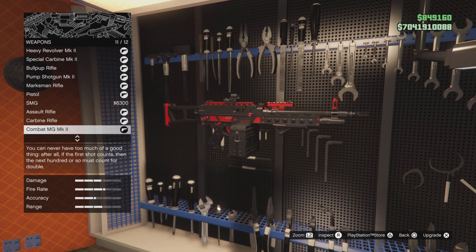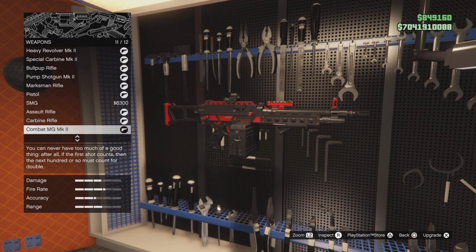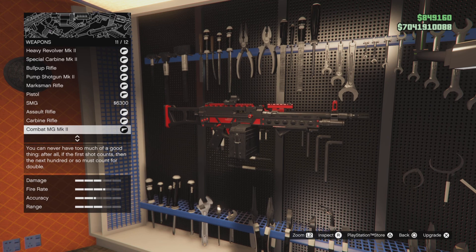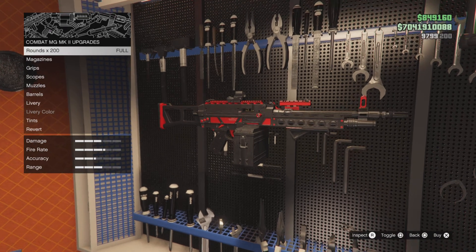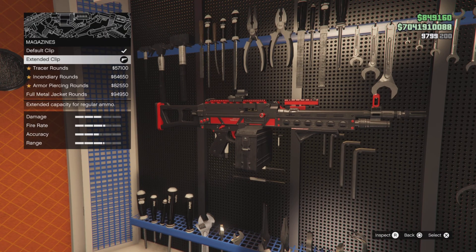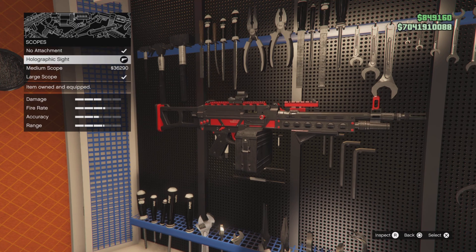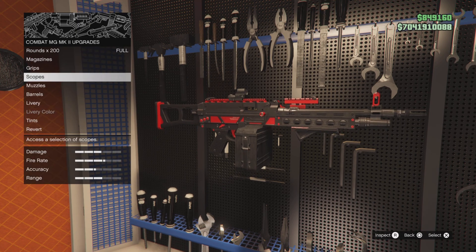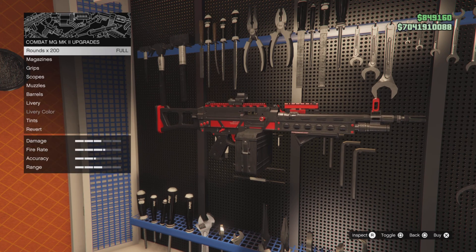Like I said, I've customized and tried all these guns out, that's why I'm showing you this guide — it's helpful. You don't want to have every single weapon in your inventory, it's just going to flood you up. For the Combat MG Mark II: extended clip, grip, scopes — you can put the holographic side on there — heavy barrel, whatever tint or camo, and you're done.